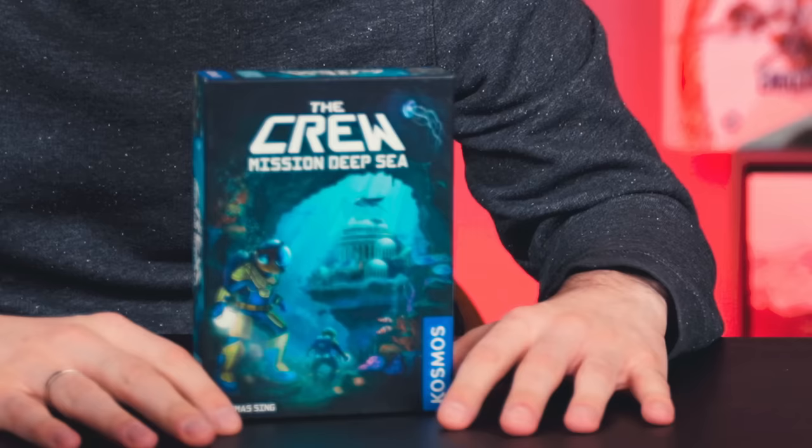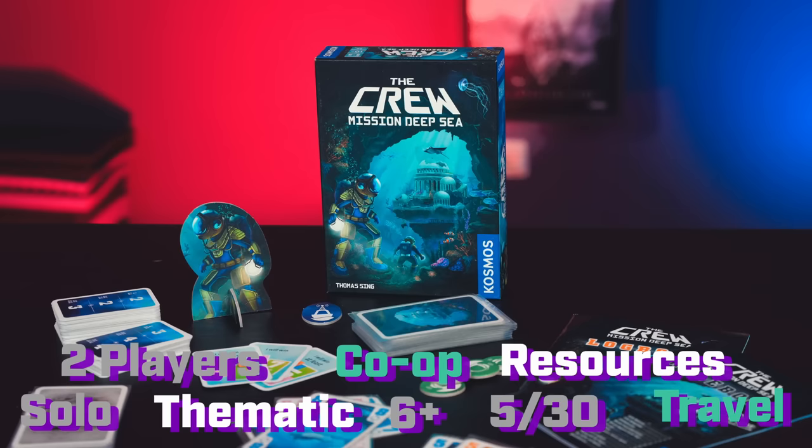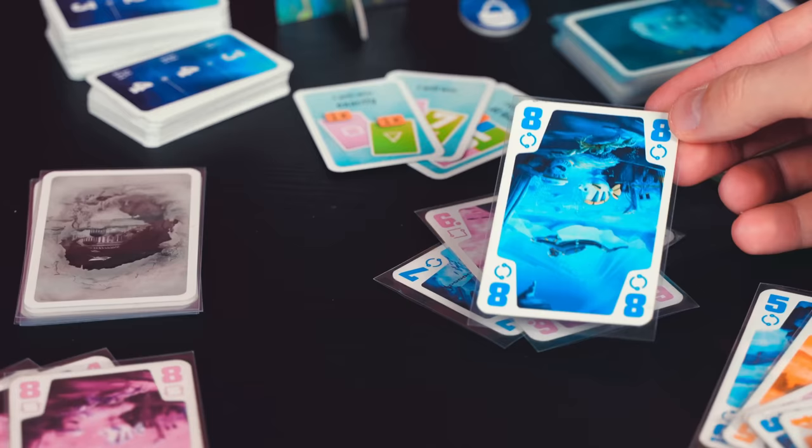The no-limits co-op pick is The Crew — a cooperative trick-taking game. Everyone gets cards and plays them in trick-taking fashion: if a blue card is led, you follow suit, and whoever has the highest number takes that pile. Players have tasks about which cards or piles they need to collect. It's not 5-30 since it takes more than five minutes to explain. It's quite challenging — a hit or miss game. For people who love tough cooperative games with lots of logic and forward thinking, it's perfect. But there's also a simpler alternative for those who don't want that challenge.